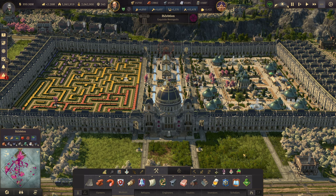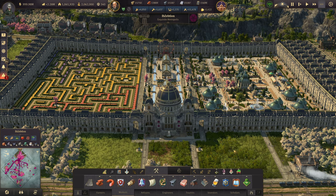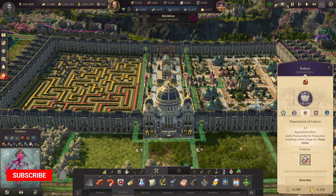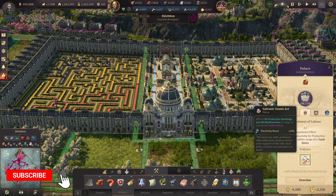Hello, itru here. Today's video is going to be a quick look back at the Palace with its buffs that can be applied, which are very powerful. Has the High Life DLC changed anything? Previously in the Palace, in the Department of Labor, it is a hot topic between which of the policies you utilize.